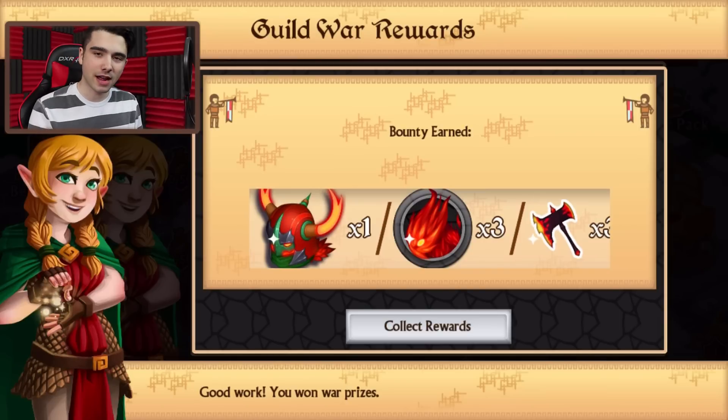What's up guys, StevenGuyBug here and welcome back to another video. Today we are going to be looking at the Guild War that just ended. As you can see, we are going to be getting the brand new Fire and Earth plus Shadow Forge, which is quite exciting.